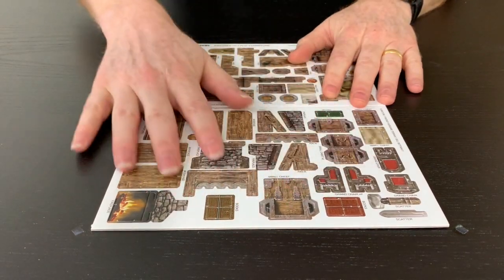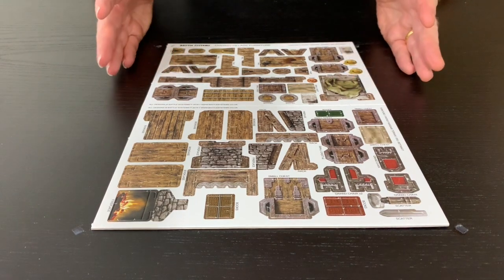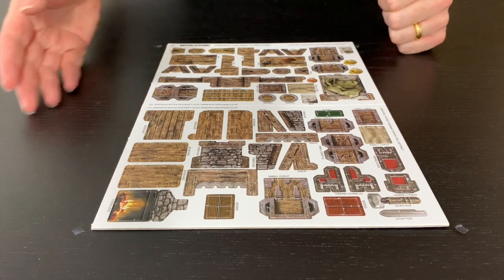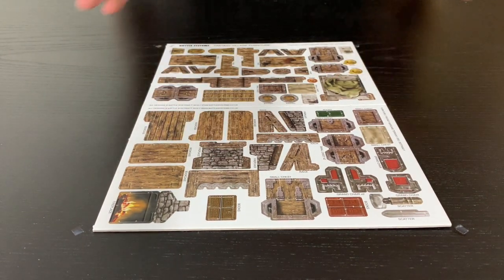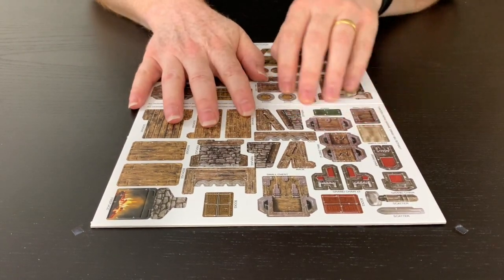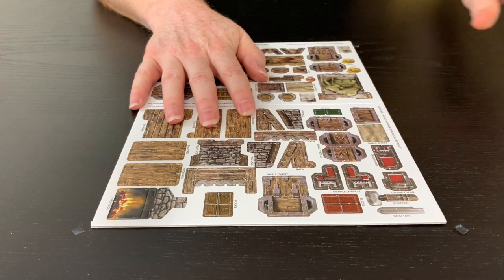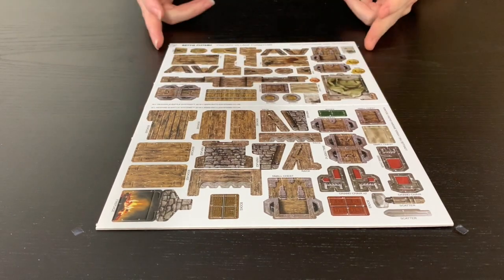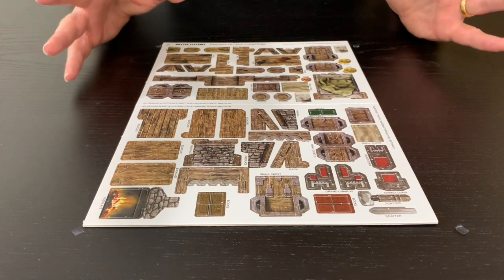I don't want to bore you on every tutorial video showing how to put those together, so I'm doing one video here. If you're making a building and looking at a tutorial and you come across something like a weapons rack, come to this video and we'll talk you through it. I'm going to start with this sheet and pop out each item to show you how they assemble, plus a few items off to the side.